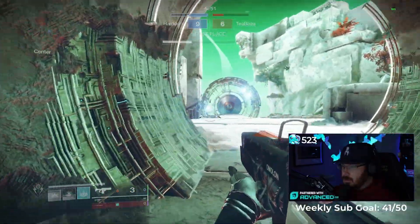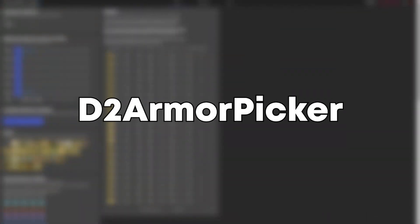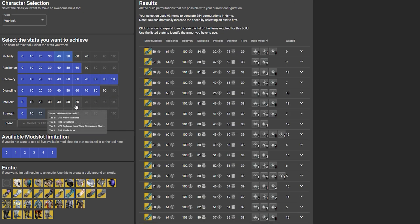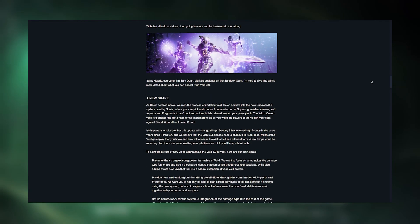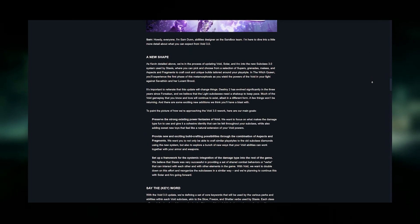I want to focus on a different application that has been a game changer for me personally. D2ArmorPicker is one of the most helpful websites I've encountered in my time with Destiny. This website allows you to craft nearly perfect builds with minimally wasted stats with ease. With the highly anticipated release of Witch Queen also comes Void 3.0. Let's showcase a quick Void build using D2ArmorPicker and DIM just to give you guys a feel on how things work.